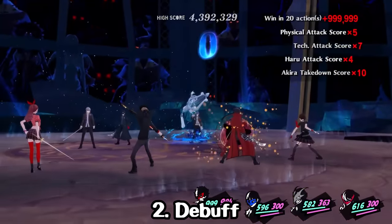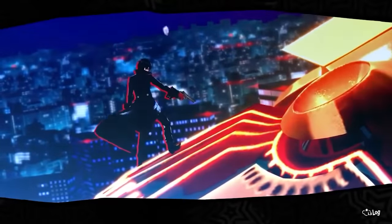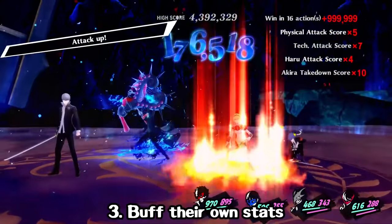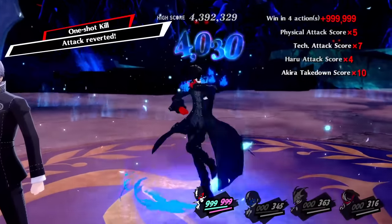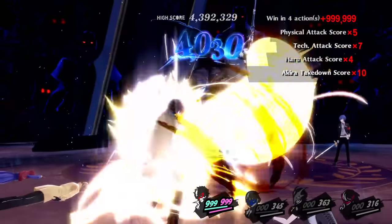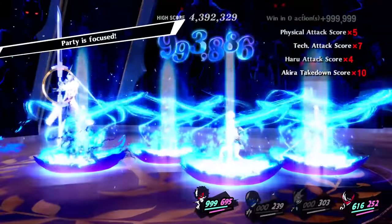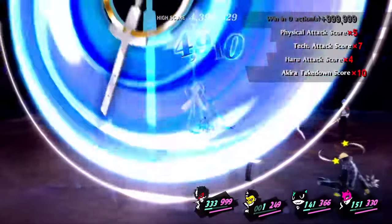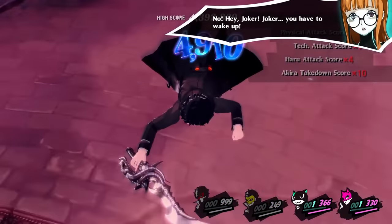They'll debuff your attack, defense, and agility, and Joker has Checkmate — I get the reference, go figure. They buff their own attack, defense, and agility, and they also buff their critical rate. Combine this with Joker having One-Shot Kill, and get ready to die if this hits Joker. And I didn't even mention that they have Charge and Concentrate. Be even more ready to die if you're not fully buffed and haven't fully debuffed them, because they will definitely obliterate you.